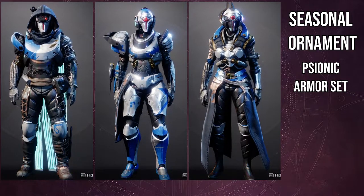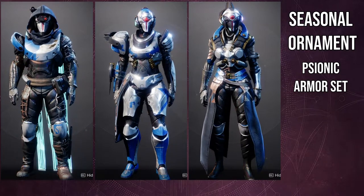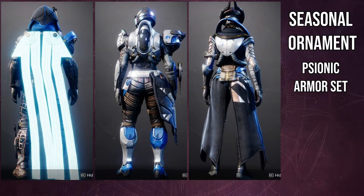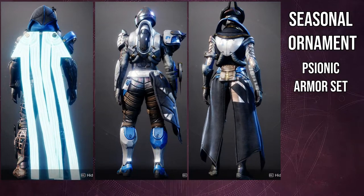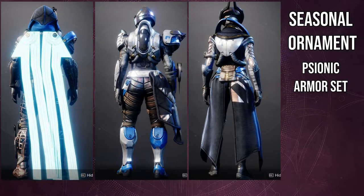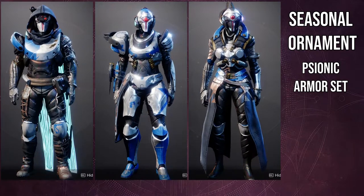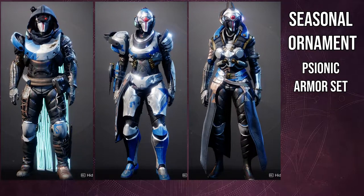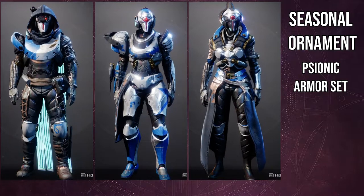Spoiler alert if you haven't done the week four story — Scion got killed by a Crow, so it kind of makes sense why we have Scion armor. I love the helmet for the Hunters — that's super cool. The cloak is super cool, the boots are super cool, and the arms and chest piece are fine, not bad. Titans on the other hand: their helmet is pretty gross, their arms are pretty weak, their chest piece could be better, and their boots are magnificent. The mark is fine.